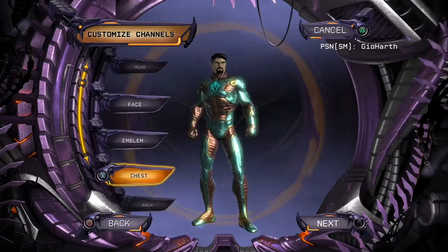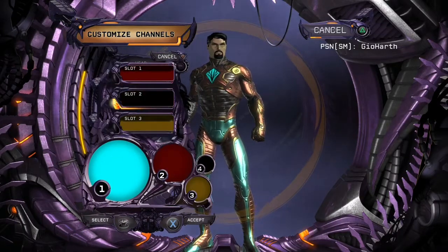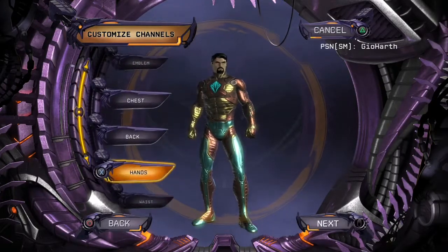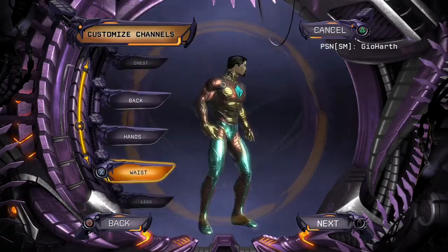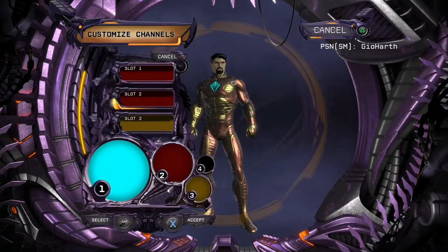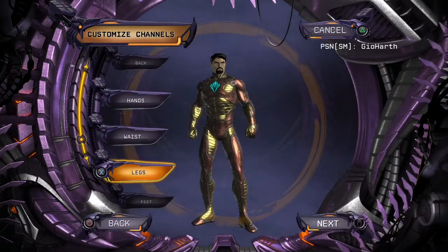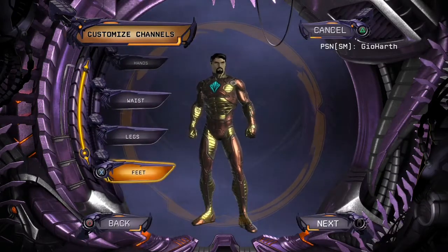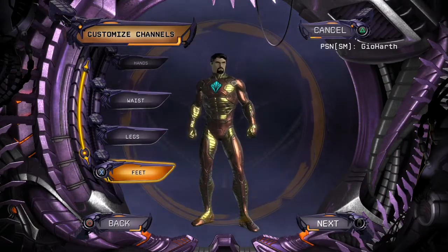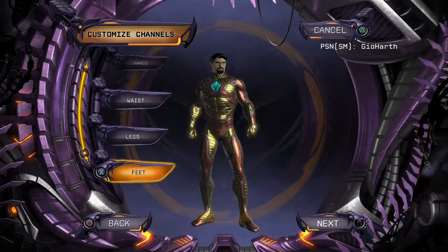Go to chest — choose red here, gold here, and black here. He has nothing on his hands, back, or waist. For legs, change this one red, this one gold, and this one black. He has nothing on his feet. We will get to Iron Man's helmet in a moment, please be patient.